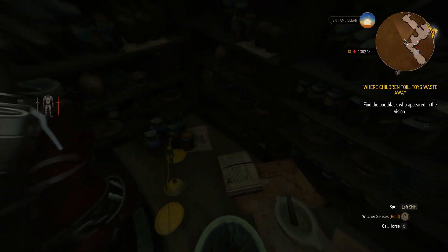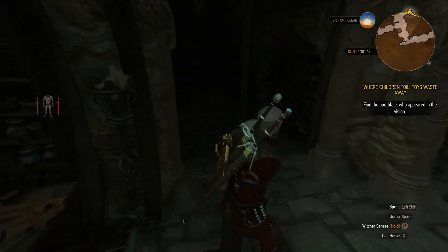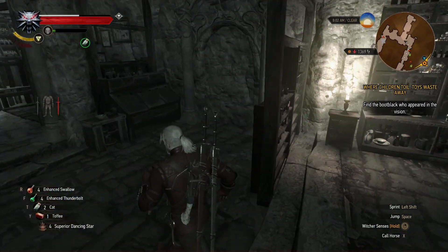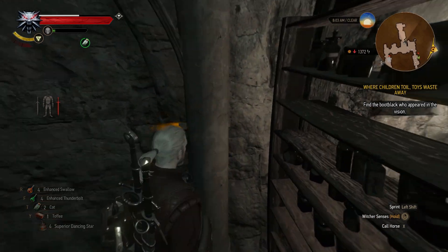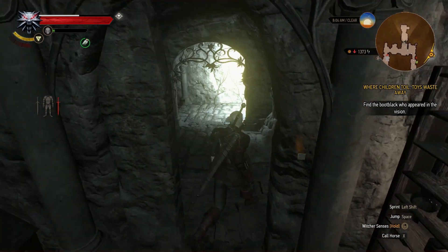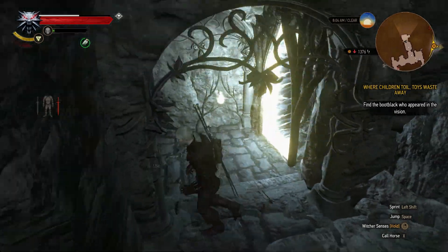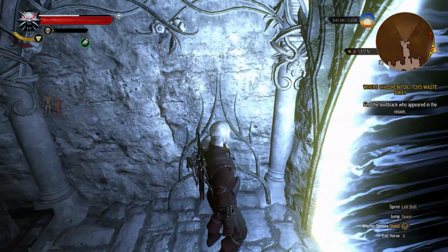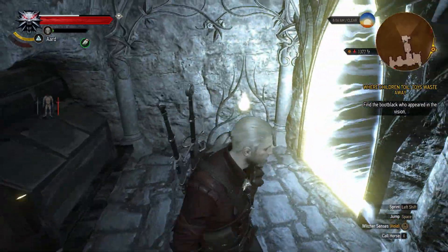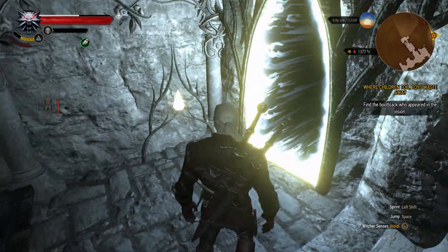The gem itself is going to be right here. Once you find the gem, you have to come over here and press this to open up this thing — the rock is going to move. Now you have to put the crystal right here, and once you place the crystal, use the Aard sign to activate it like this and just move through the portal itself.